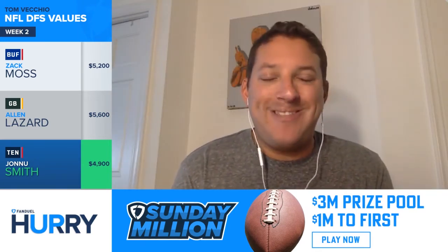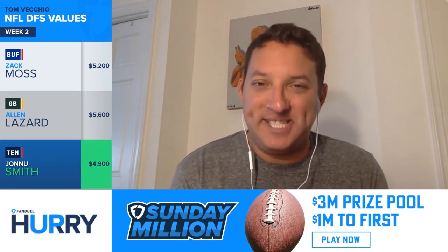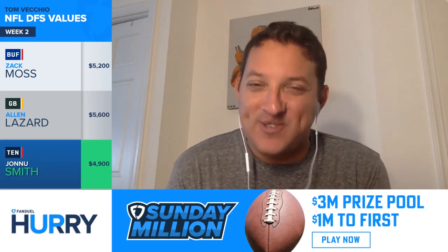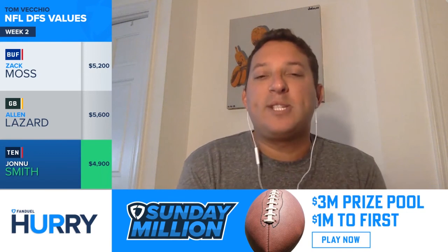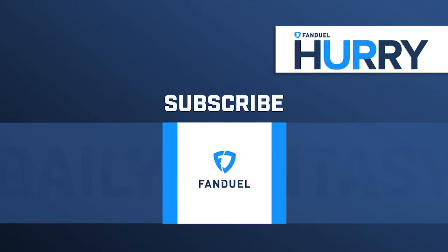When all else fails, go with the guy that's cheapest. That's Jonnu Smith, $4,900, under 5K for a player that's going to be very involved inside the red zone this season. There you have it — those are the value plays to pair up with the top guys from earlier this week, and that's how you're going to win a little bit of money on FanDuel. Tom, we appreciate the time. Good luck this weekend. Tomorrow, Jim Sannis will join me as we talk about which teams we are stacking in preparation for week two. For Tom Vecchio, I'm Greg Selsman. Thanks so much for watching and enjoy Thursday Night Football.